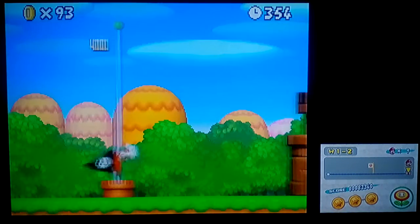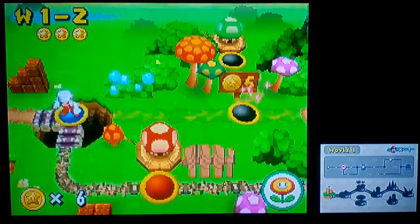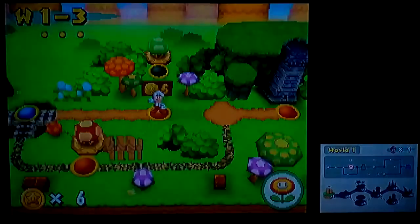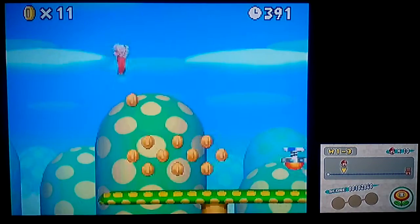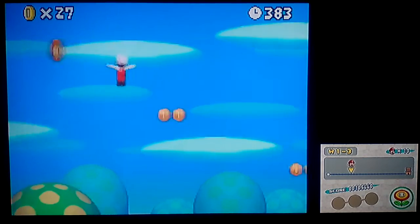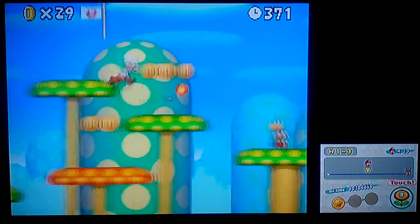That's the main exit of the course. Throughout every let's play I do I'm always gonna have spelling mistakes, so keep that in mind. Now World 1-3 — it's a sky course with mushrooms. For the star coins, you can get the first two really easily: just come up here, bounce, then make your way down to the second star coin like so.